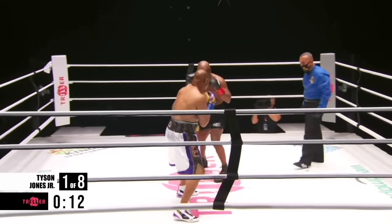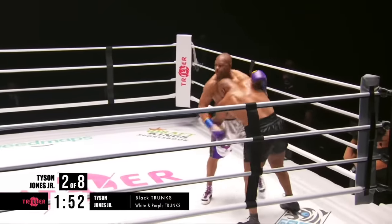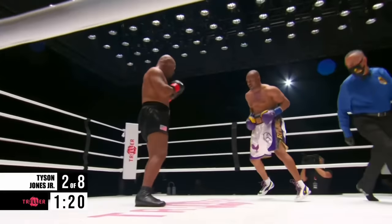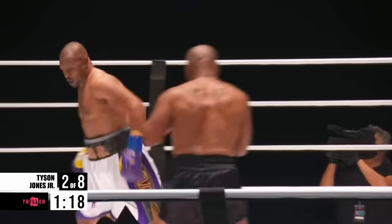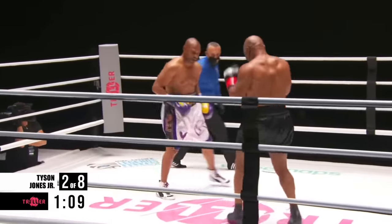Roy misses the jab. Mike in the old black, short black trunks. He comes after him with the hook. Mike keeps throwing punches. Now this — sticking with that jab, and he's got a great jab. Bouncing left and right, and then he throws. Roy Jones Jr.